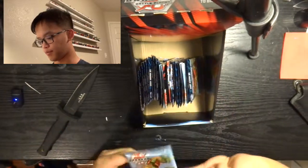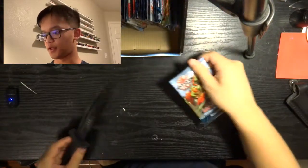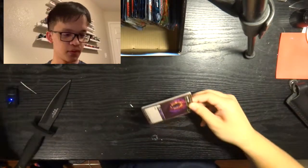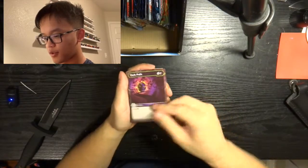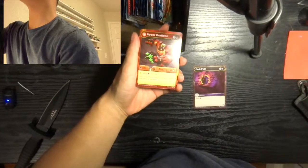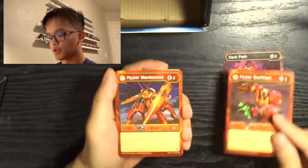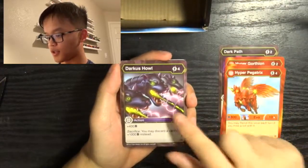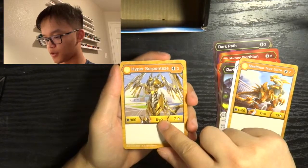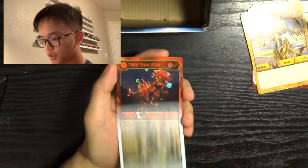Now that I have the cardboard taken off the packs here and my trusty knife, let's go ahead and open up our first pack. First card: Dark Path, Hyper Gorthion. Let me zoom up on this camera here. All right — Hyper Gorthion, Hyper Mantenoid, Hyper Pegatrix, Darkest Howl, Titan Quakellius Ultra, Maximus Trox Ultra, Hyper Serpentis Ultra, and our special rare is Maximus Maxitor Ultra. Our Hex is Titan Trox Ultra.